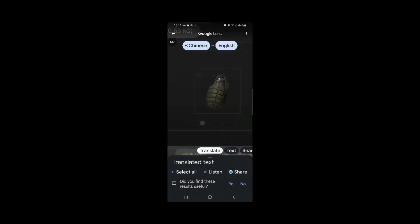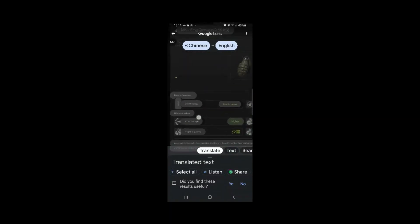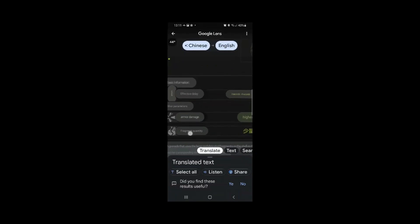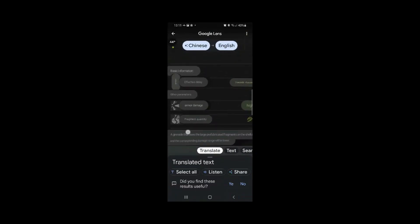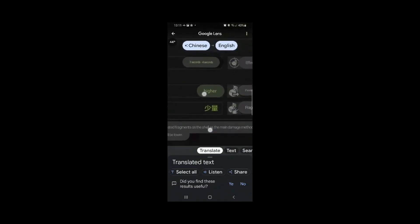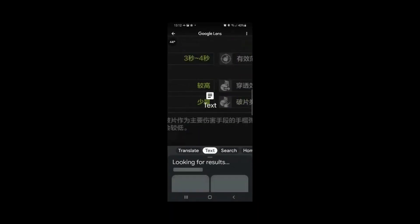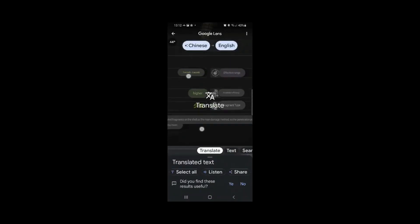Then we got this pineapple grenade, I think it's called. NNS nades — basic information. Effective delay is 3-4 seconds. Armored damage: high. Fragment quantity — and of course this doesn't translate. I'm gonna take another screenshot of this to get this text basically translated, because for some reason it doesn't translate it.